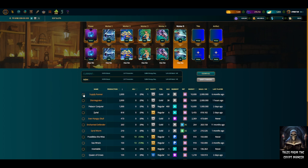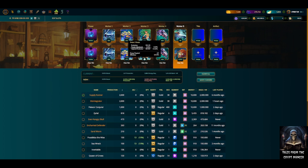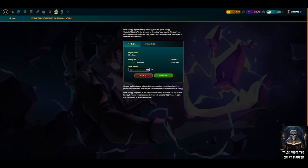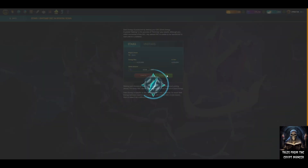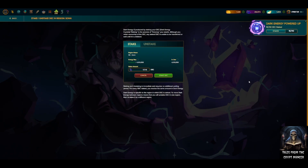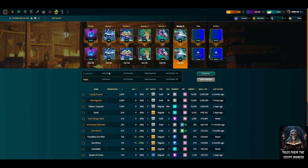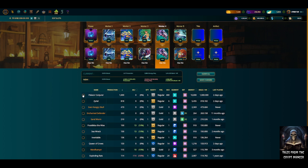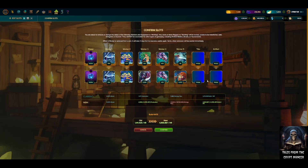I'll click the Wave Runner and tag in the Supply Runner at 2,000 production points, then click the Medusa and tag in the Disintegrator. This increases my DEC required by 18,740. Let's go ahead and stake that additional DEC to the land — 18,740 DEC added. Now let's add the Supply Runner and the Disintegrator, and save the changes.